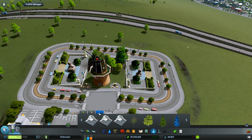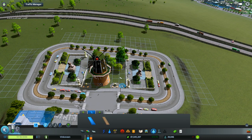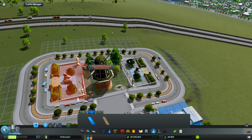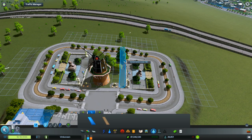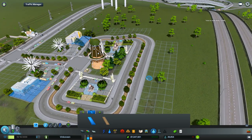For example, we can definitely put in some of these paths right away to make it so people can walk through. There we go — that took out one of the trees, but that's okay.